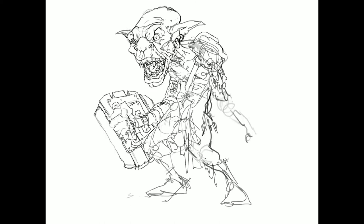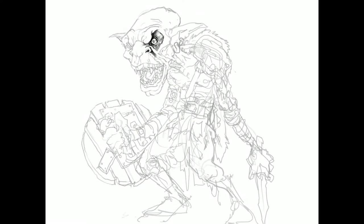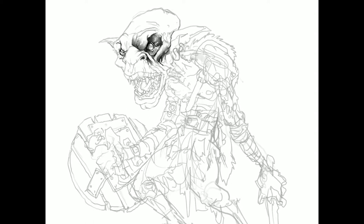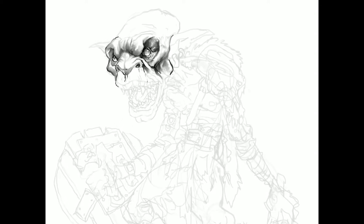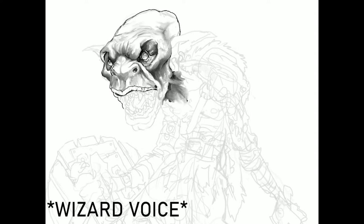I was using the description from the 2nd Edition Monstrous Manual for D&D. I decided it would be best not to be colored by previous versions of goblins, so I acted like I was going off that description alone. And the description is this: Goblins have flat faces, broad noses, pointed ears, wide mouths, and small sharp fangs.